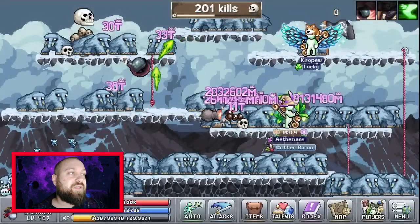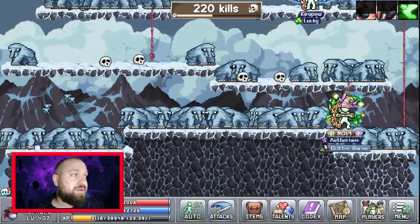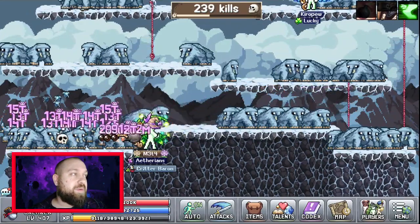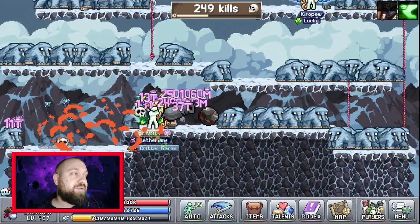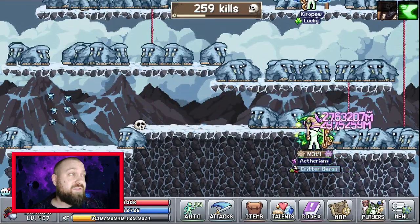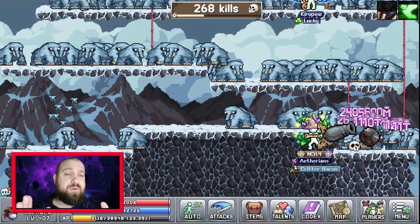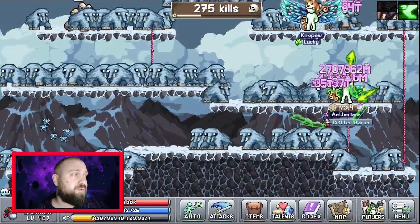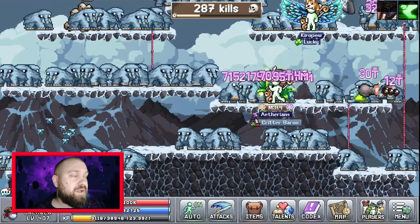Reach wave 50 on all six tower defense modes to unlock the next equinox upgrade. Then defeat all five difficulties of a weekly battle boss — this will increase your max level for equinox liquid investment by plus three. I believe this means there's a cap on how much equinox you can hold at any one time, and this increases that cap by giving you three extra levels.